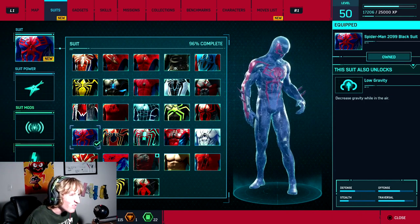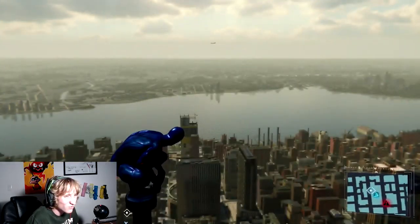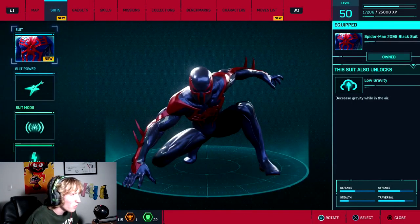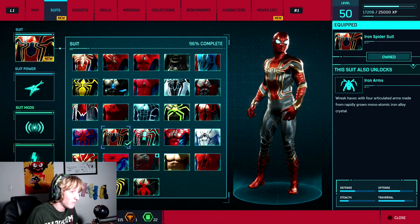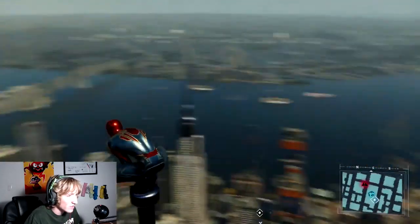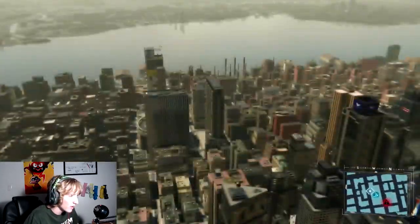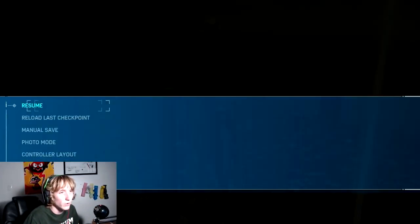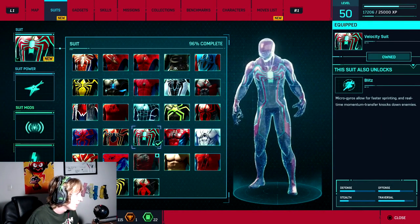This one I don't really like — it just looks really weird. So then we're going to be going straight to the Iron Spider suit. The suit's pretty cool, but it's my second favorite ability. This actually is better because we can see more of the suit — it's the spider arms and everything. Now we're going to be going on to the Velocity suit, the Blitz.